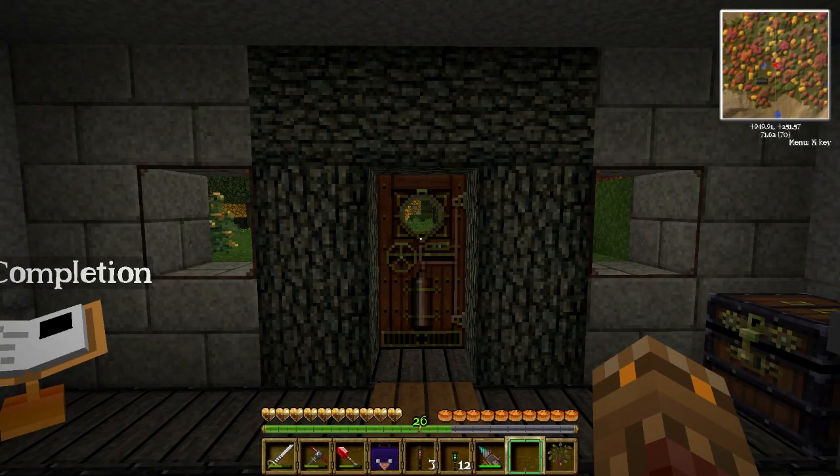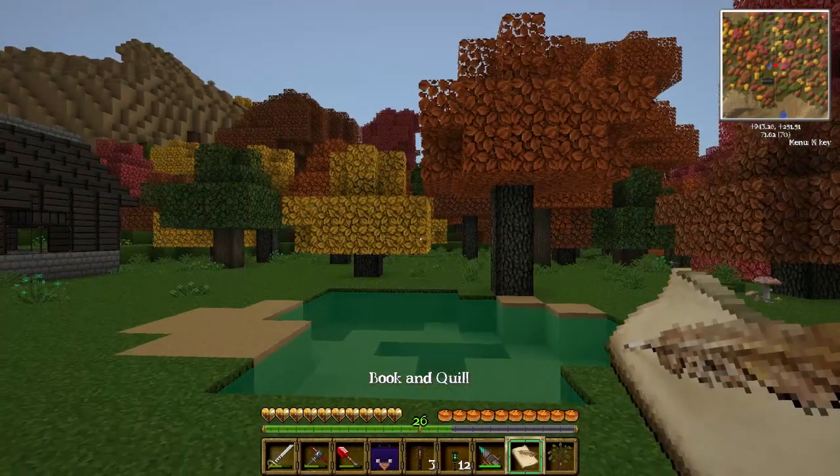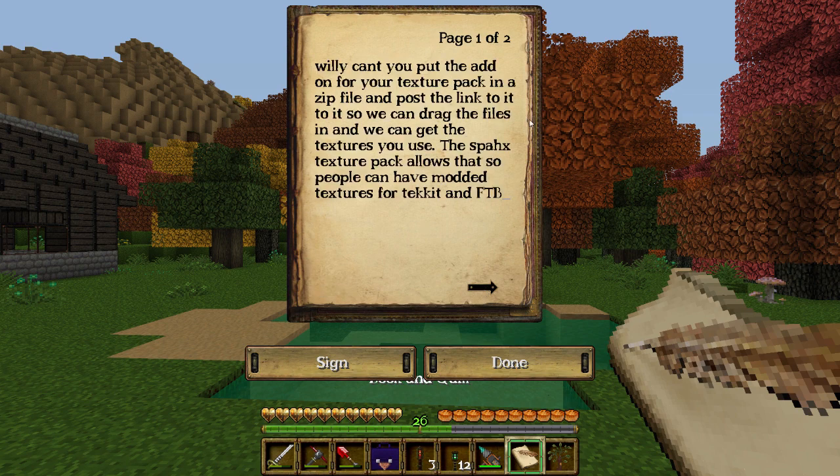Hey, how's it going everybody, Mr. Willy here for another episode of Season 3. I have a lot I want to try and accomplish today. First things first, I have a letter I wish to read. 'Willy, can't you put the add-on for your texture pack in the zip files and post a link to it so that we can drag the files in and we can get textures you use?' - Drunken Sniper.